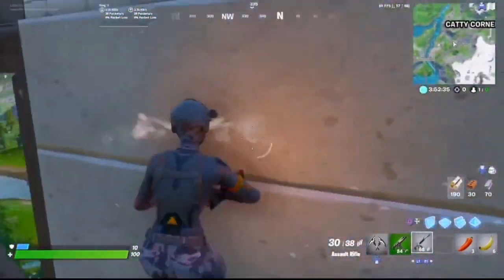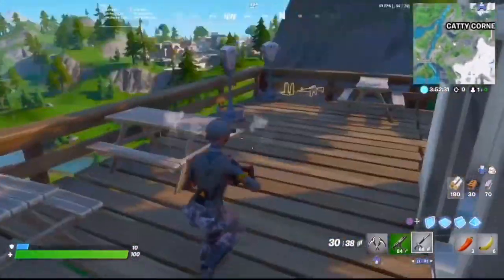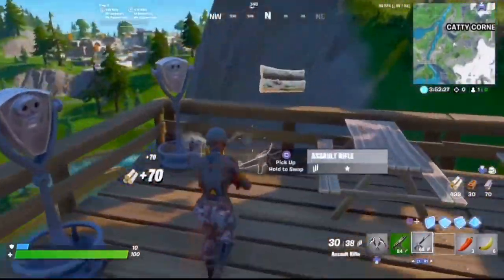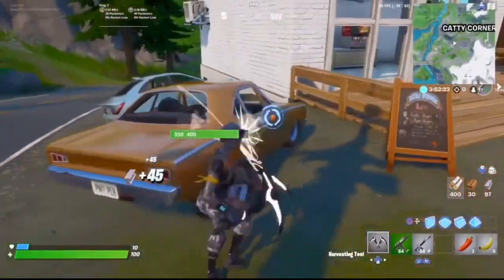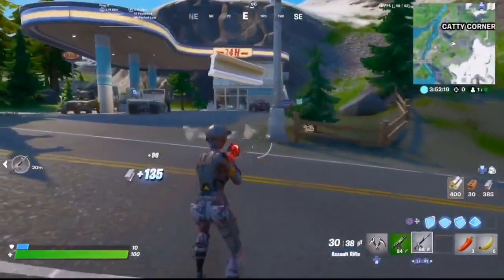So once you've finished up this house and you want to rotate out, you break all of these benches, get all of the materials, get another floor loop, and go out here. Break this and break these cars, then rotate in here.